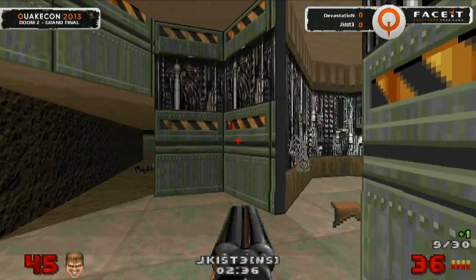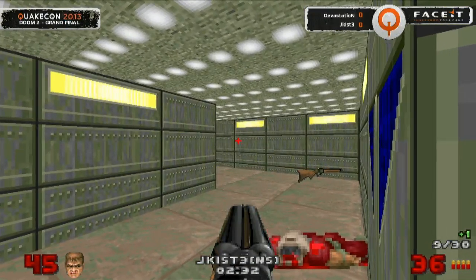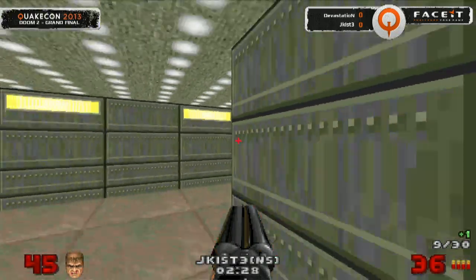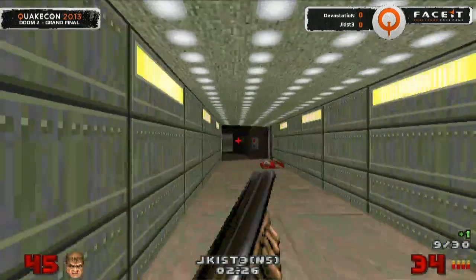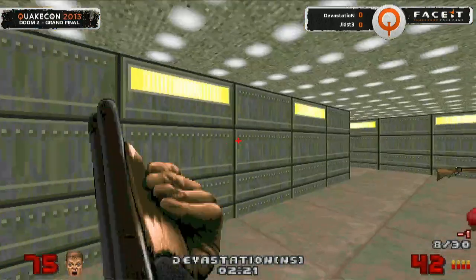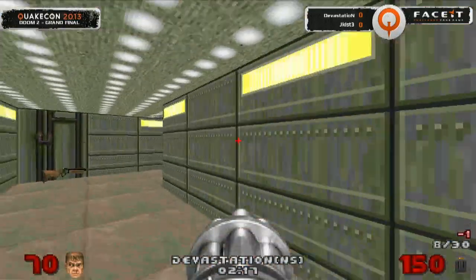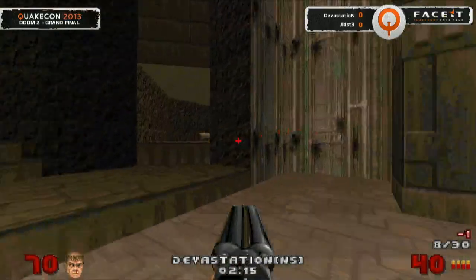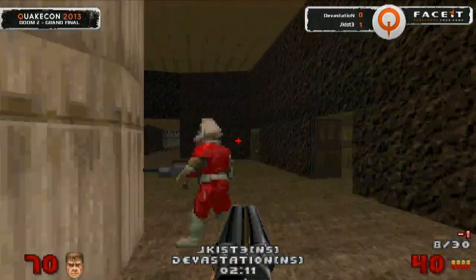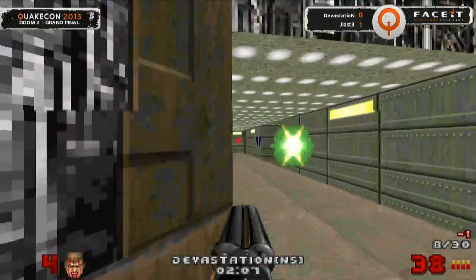Jekist needs just to hold on — but with only one frag lead he's going to need to earn this one. He's probably sweating a little bit more now as Devastation is able to bring it back — his lead not looking safe at all. Devastation trying to make a move but just checking out his perimeter. Still just a little bit of spurts of fire from the two of them and not doing enough damage to warrant a kill. Just moving around to the other side of the map — they both crossed each other. Devastation left with only four health.